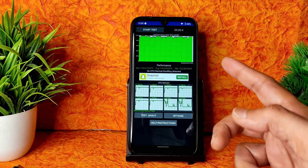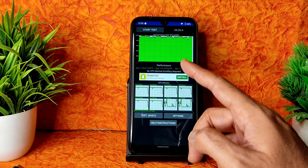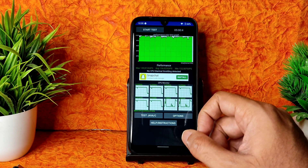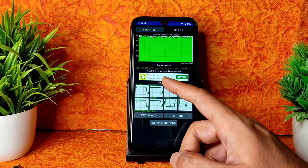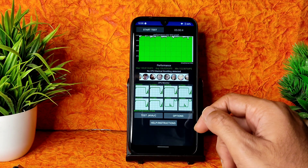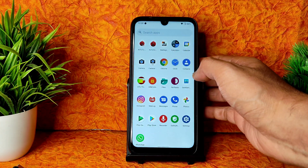The kernel used here is 4.14.190 Excalibur Plus - the latest kernel used in this ROM. Coming to the CPU throttling test, I've been running it for the last five minutes. The maximum is 140, average is 136, and minimum is 122 - excellent performance, no CPU thermal throttling detected in this ROM.